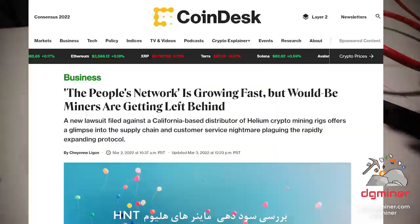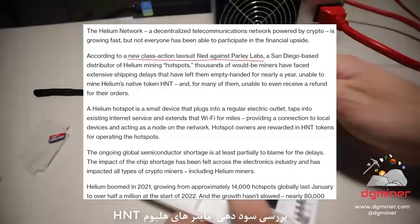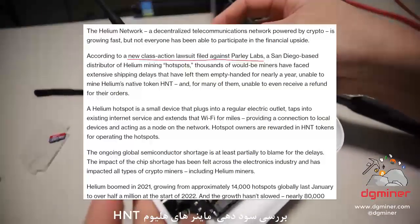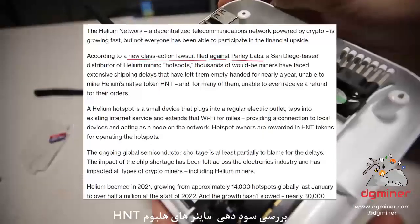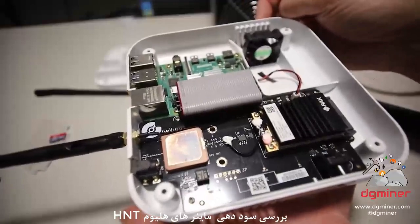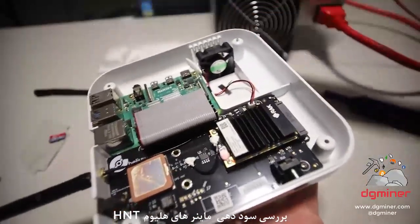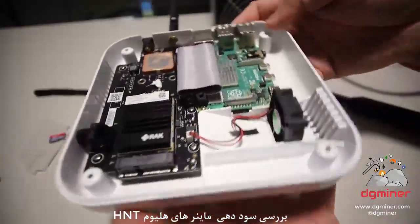I was actually reading a Coindesk article recently, and they said that there was a company named Parlay Labs — I believe they're just a HNT hotspot reseller — and there is a lawsuit against them because they didn't deliver their Helium hotspots. I guess that's definitely a common thing, because I still hear people to this day still waiting for their Helium hotspot. A lot of people have gotten refunds, and a lot of resellers opened up the ability to get a refund, so that's all well and good.